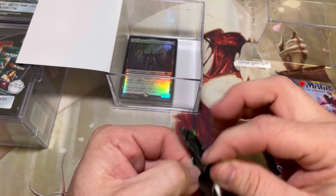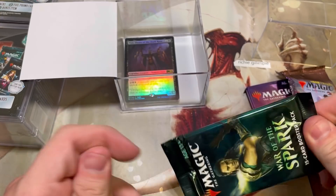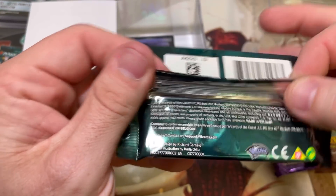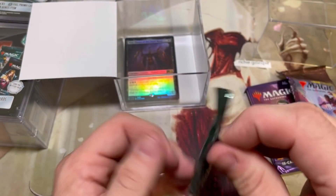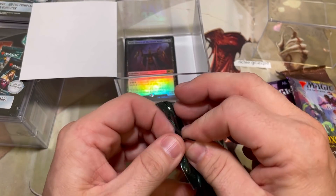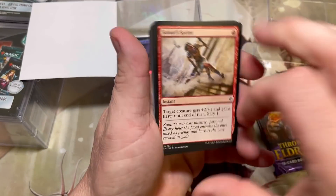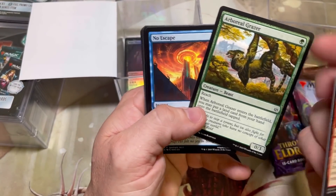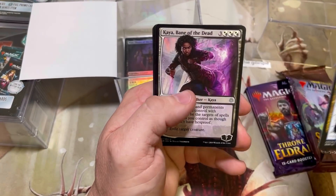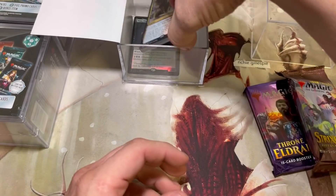We're going to start off with War of the Spark. Lots of cards in here worth quite a bit now - Finale of Devastation is leading the pack and is extremely hard to open. The good news is this is a Belgian pack, you can tell by how it's sealed and it says made in Belgium. A lot of people feel like Belgian packs have better hits. Roll Reversal though is not one of the better hits.